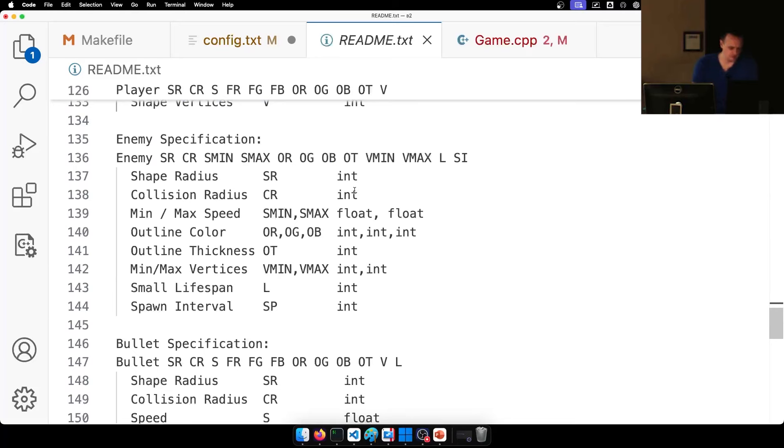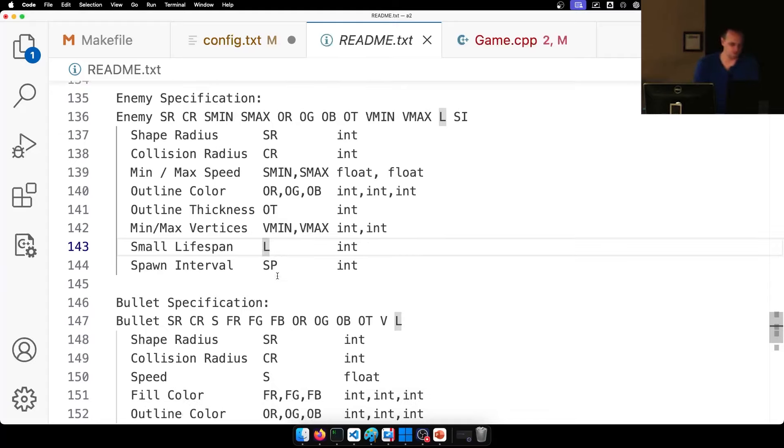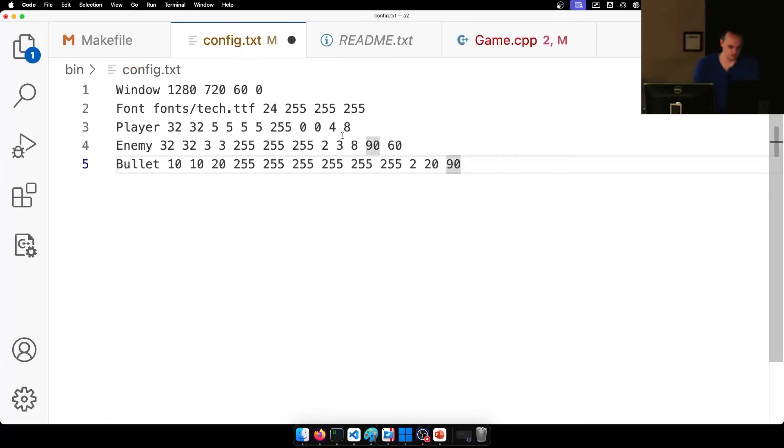At the bottom of the README, I have a recommended implementation order. Whenever you complete a line, it relies on things above it but nothing below it. So you can implement one thing and test it to see if it works, then implement the next thing and test it. Don't implement the first six things and then go back and test because you won't know which step is broken. Make sure this is iterative development. For example, don't worry about the config file reading until later — just hard code some stuff, get things working, then implement the Vec2 class, because literally everything uses it.